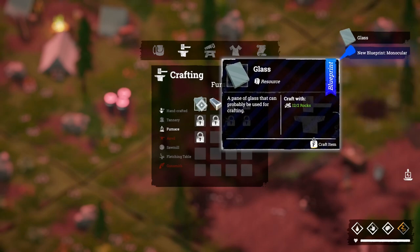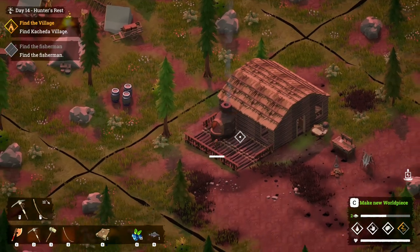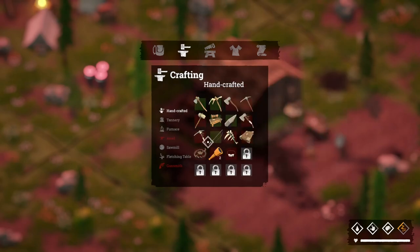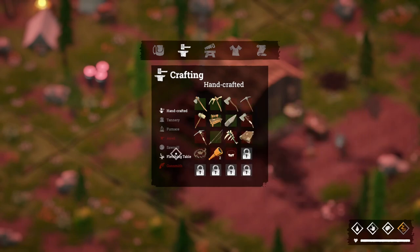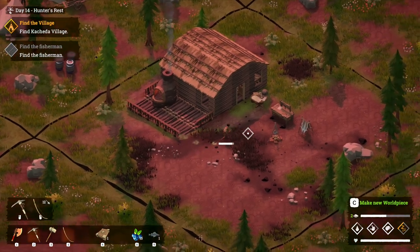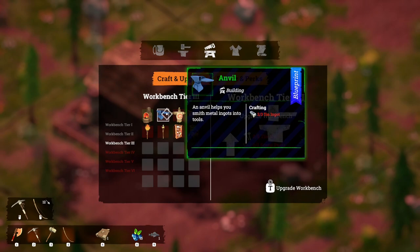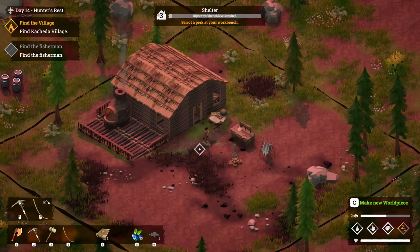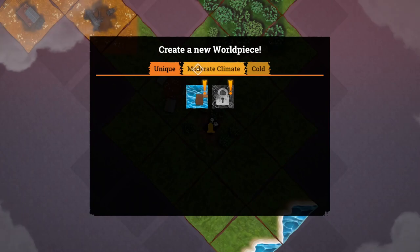We've got new tin pickaxes and a bunch of stuff like that as well. I would assume that I'm going to need an anvil to be able to make those. Oh yeah, there's a spyglass as well. I'm assuming we're going to need the anvil to be able to make those. So I need one more tin ore. We may need to go and find some of that.